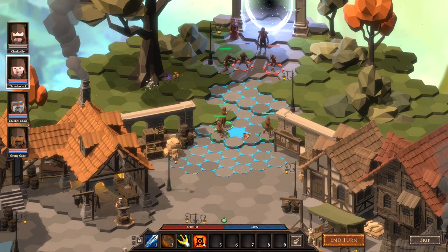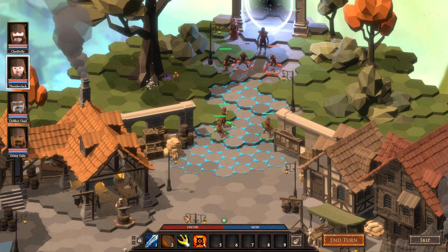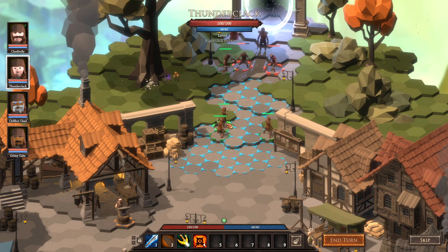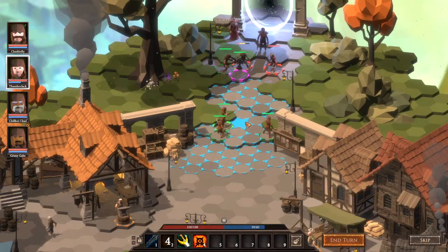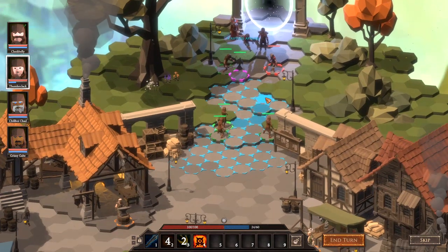It looks like our rogue is up — oh wait, this is our ranger. I gotta swap around some weapons — my ranger has a sword! I selected the wrong person. Yeah, summon a raven — I'm all about that raven life — perfect. And then we'll just fire out an arrow right there, done.